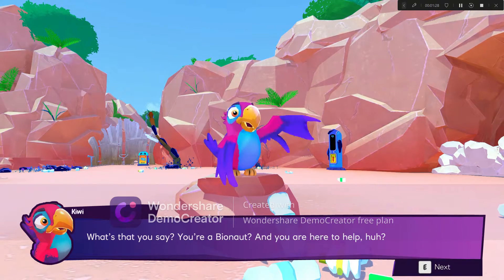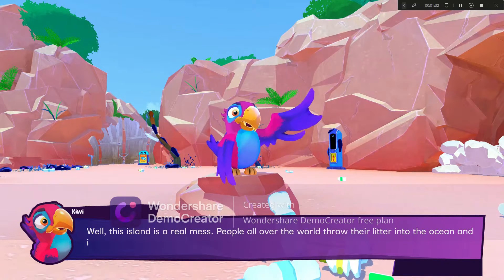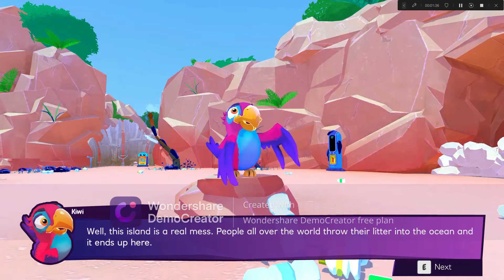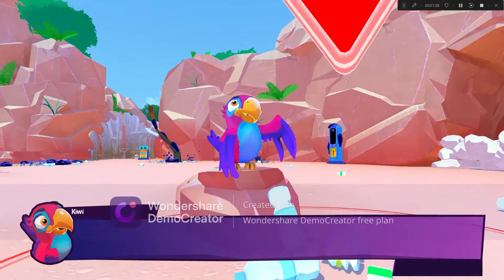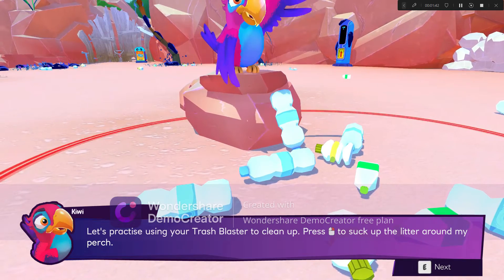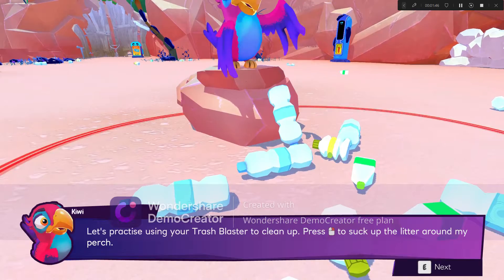What's that you say? You're a bi-onaut and you're here to help, huh? Well, this island is a real mess. People all over the world throw their litter into the ocean like that. It's a pier. Let's practice using a trash blaster cleanup. To clean up, press right click to suck up the litter around my perch.